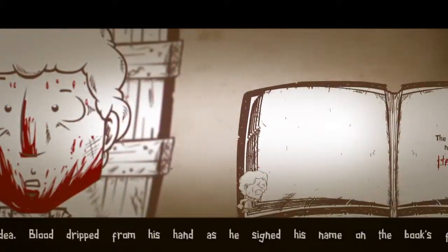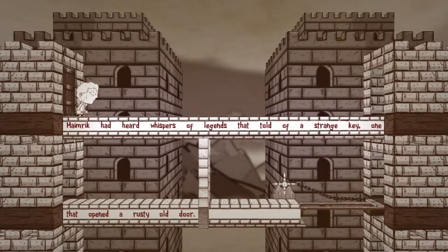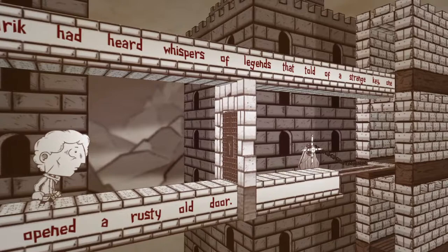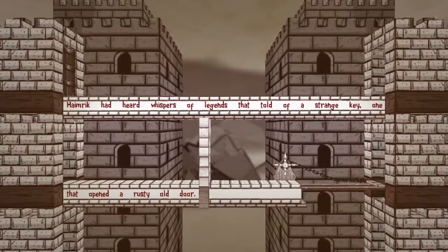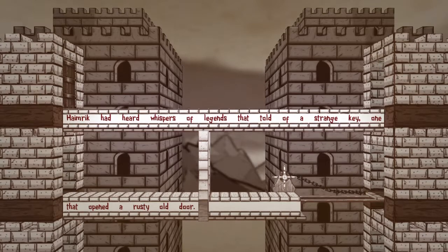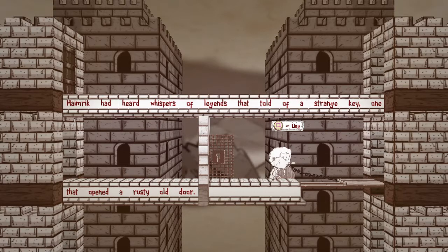Blood dripped from his hand as he signed his name on the book's first page. Immediately he felt his body fade away. The object of this game is to actually figure out ways to get rid of enemies and progress to the next screen. Heimric had heard whispers of legends that told of a strange key — one that opens an old rusty door. So there's the door, we need a key. If you hold down triangle you can activate it and now I have a key, and it opens the door. That one was more obvious but there'll be trickier ways later on. I love the animation style — it looks like something someone just doodled in the margins and it came to life, which is pretty cool.